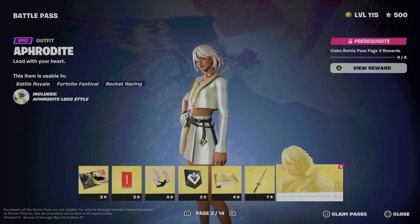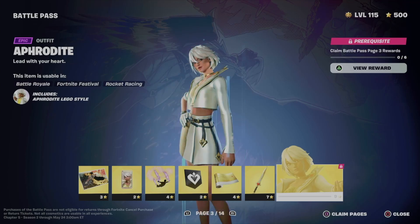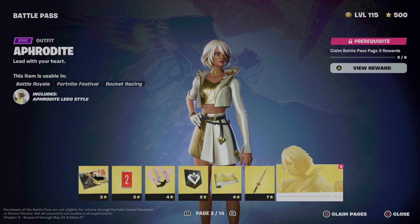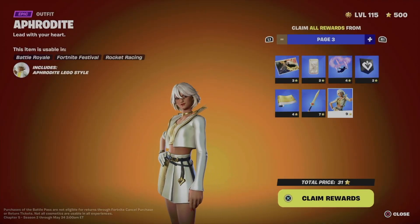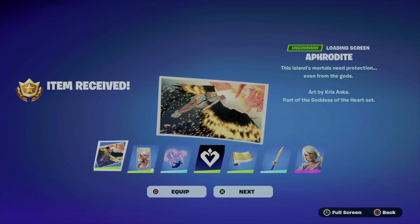In order to unlock page three you have to claim everything else first. The fastest way to do this is just to press square. On the bottom right of your screen you're going to see 'Close' and then 'Clean Pages' — press that button and you'll see the entire page three, then hold X to claim all rewards.